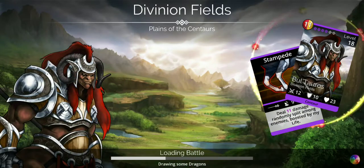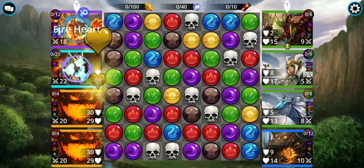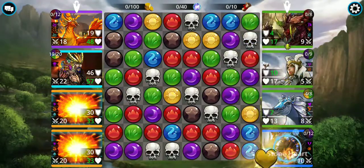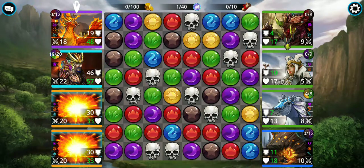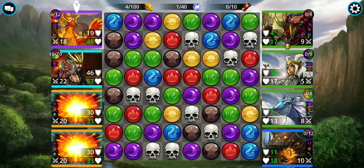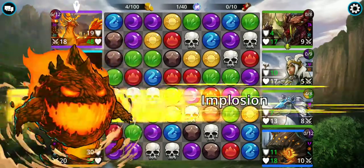I usually just do normal difficulty so it goes quickly. I'm mainly looking to get trait stones and level up my class. When you start the game, the first thing I do is look for gem matches. Here we have a red gem — I'll go ahead and preload some of that into the Sunbird. Once I don't see any four or five gem matches, I'll use a Firebomb.